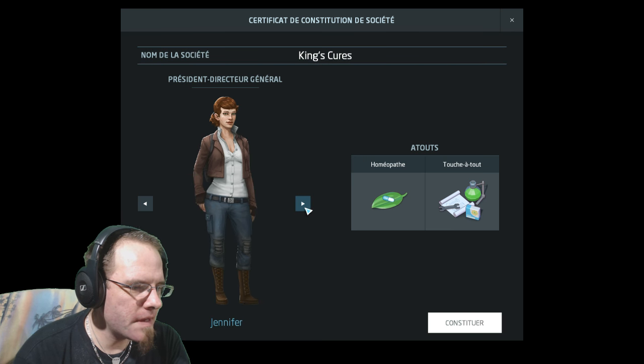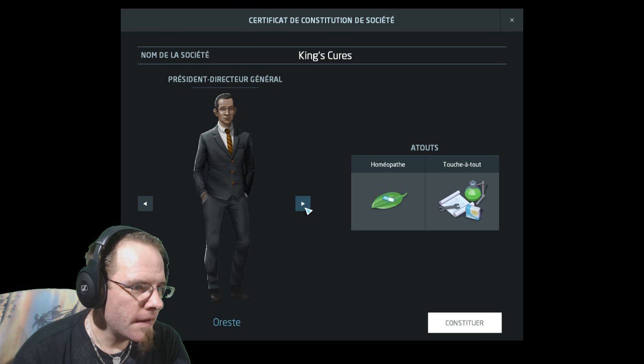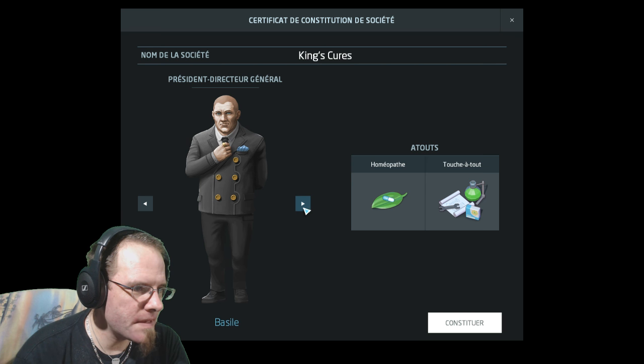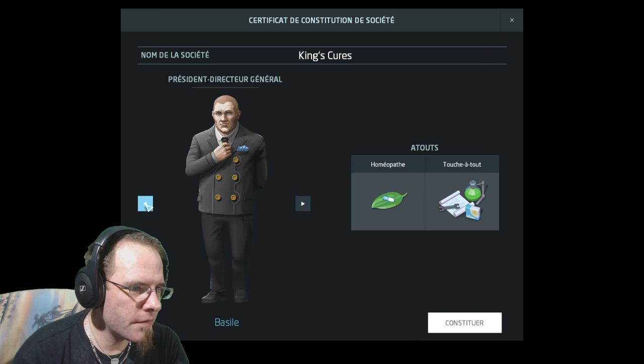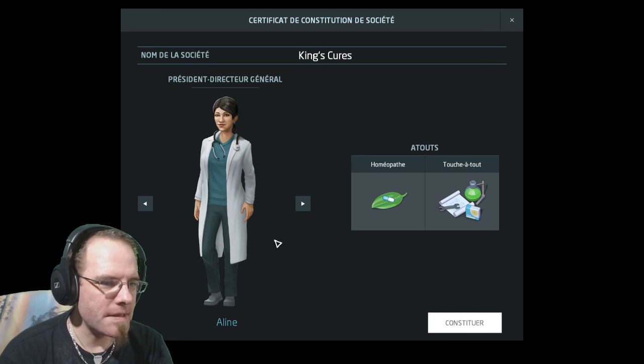Le PDG, soit c'est Léonard, soit c'est Jennifer, soit c'est Chan, soit c'est Sarah, soit c'est Orest, ou Aline, ou Basile, ou Jessica. Je vais prendre Aline. Elle a l'air d'être une pharmacienne.